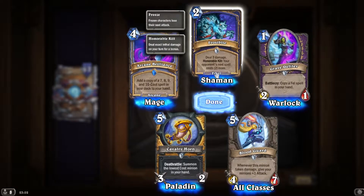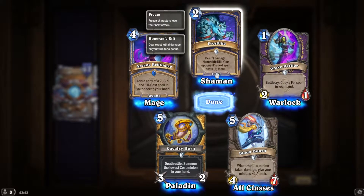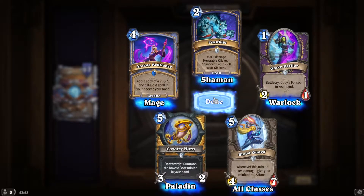Weapons — next spell costs two more, so this is effectively: if you get the Honorable Kill, this pays for itself. You do waste two mana, but they have to waste two mana as well.